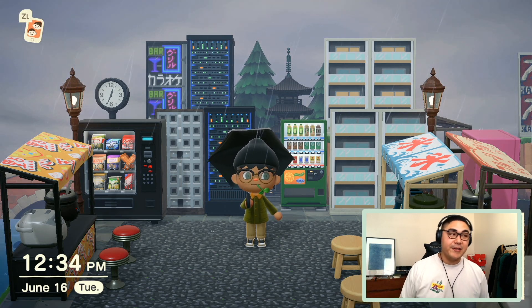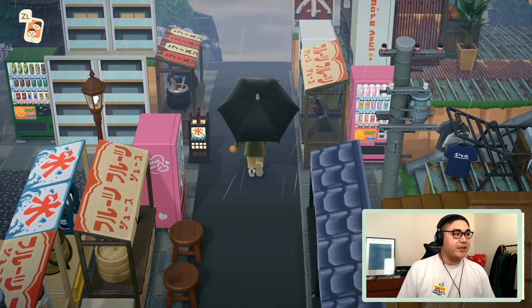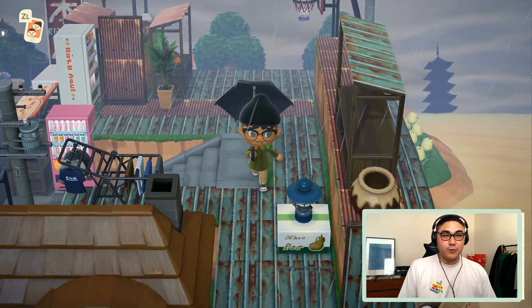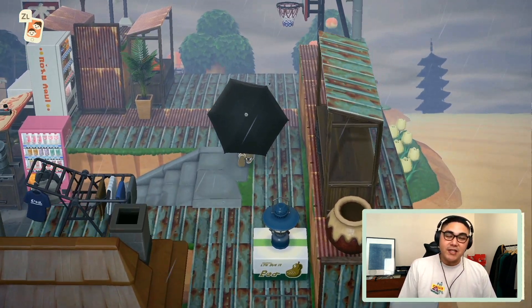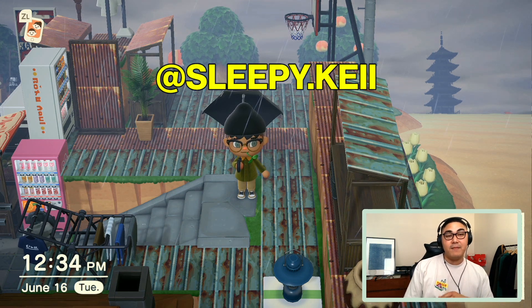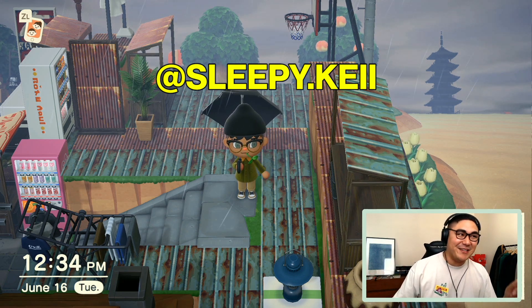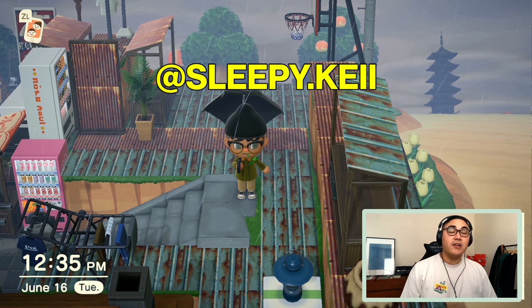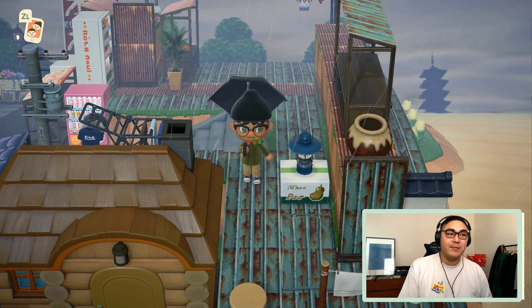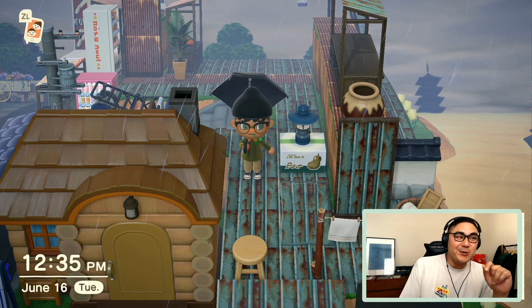From here we have a couple more stalls, a little market area I'm building out, and then up through these stairs you come to what I'm calling this little rooftop area. This is a trend I've seen a couple of people do — the biggest inspiration actually came from sleepy.kai on Instagram. I saw on her page that she used this custom design almost as a roof on top, and I just thought that was so great, so I implemented Bo's house here. This is a huge reason why I'm actually giving Bo away — I want to bring in a new villager that fits this theme better.